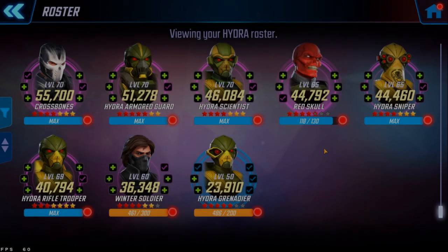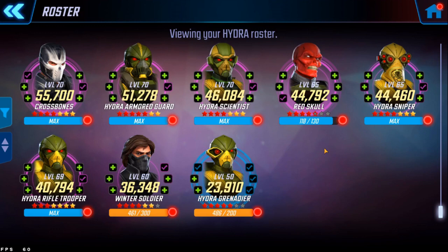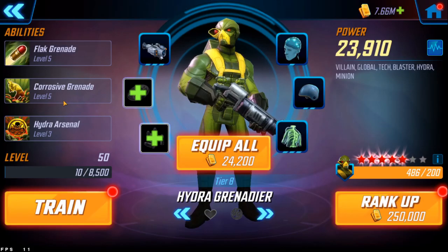I wanted to go back through the blog post — I have it on my other monitor — and put it side by side with Crossbones, Winter Soldier, and Hydra Grenadier to see what changes were made and how it stacks up to what they are now. There were some mentions for a lot of the characters beyond base stats, including some stuff to their kits and abilities, and I just want to see how much difference it really made. So we're going to start off with Hydra Grenadier.